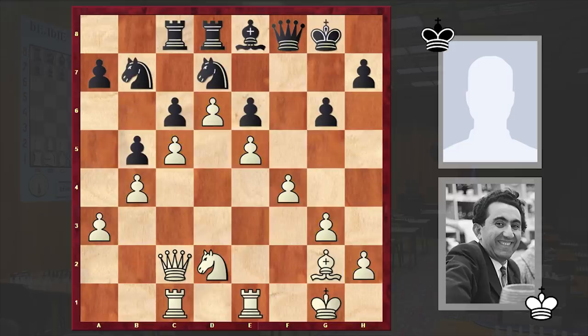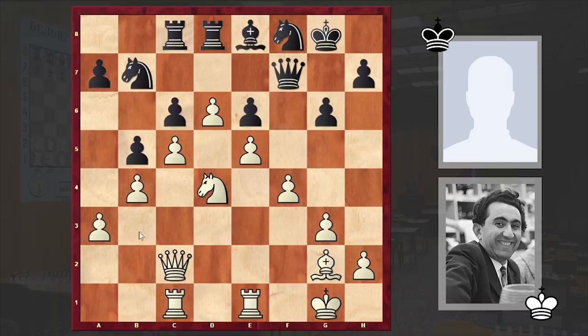Knight b7 — all this cramped knight could do was escape. And knight b3 — white is now going to put his knight on the central d4 square and put pressure on the e6 and c6 squares. Knight f8 and a4 — white is going for a breakthrough from the queenside.